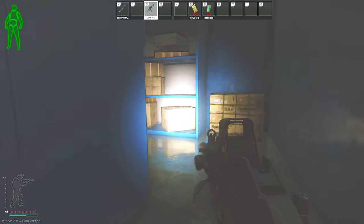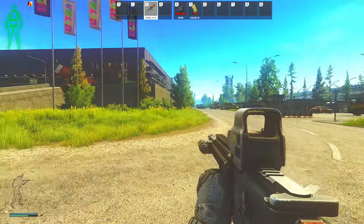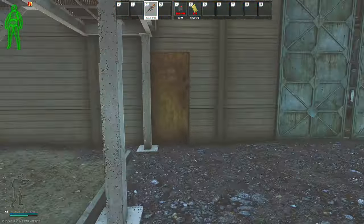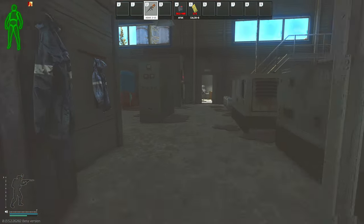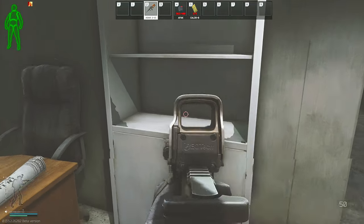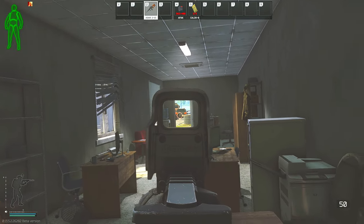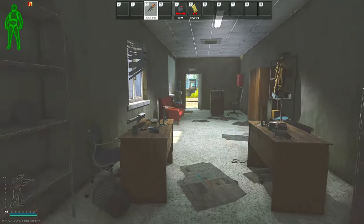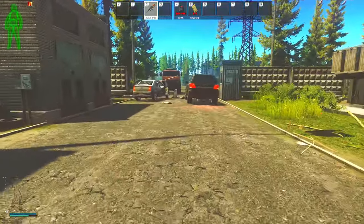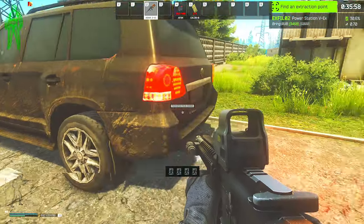The last possible spawn I know of on Interchange is inside the power station. I'm outside the power station next to Idea, so just turn to the right and go in. Go past the switch that turns on the power back to the mall, and then inside the back room there's a shelf on your immediate right that can spawn any high tech loot in the game. You're also right beside the car extract, so if it's available you can just take that and reset. Or if it's not there and you have a backpack, the no backpack extract is just down the street.